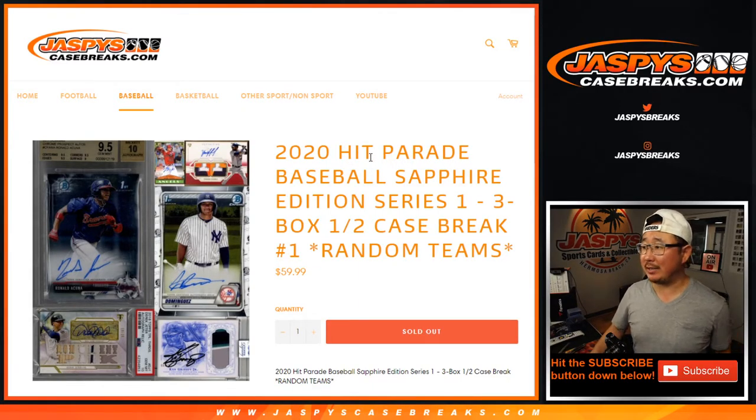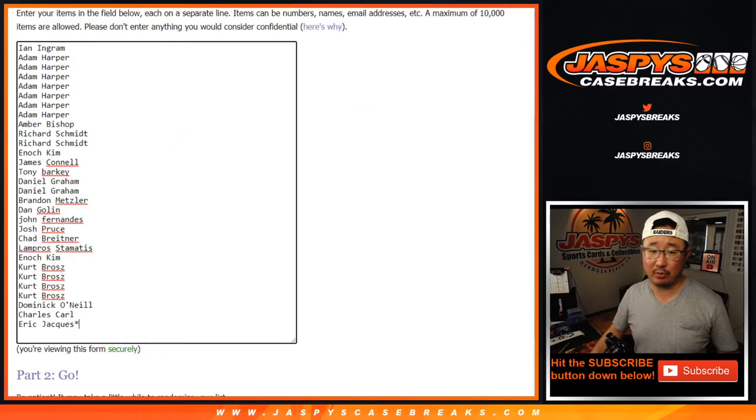Hi everyone, Joe for jazkeescasebreaks.com, coming at you with 2020 Hit Parade Baseball Sapphire Edition Series 1, 3-box, half-case, random team break number 1 from jazkeescasebreaks.com.